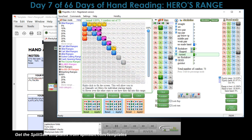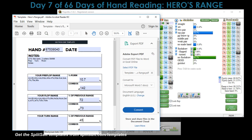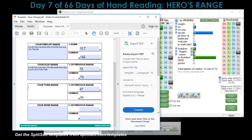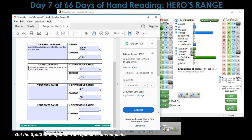Let me remove those turn flush draws as well — we talked about backdoor draws. So basically I'm just betting a value range: nut flush draws plus top pair or better. That's all I'm doing here. We've narrowed ourselves down to 34 hands — 47% of the prior street's range. We've effectively taken ourselves down from 142 hands to 34 hands, which is roughly 25% of our original range.